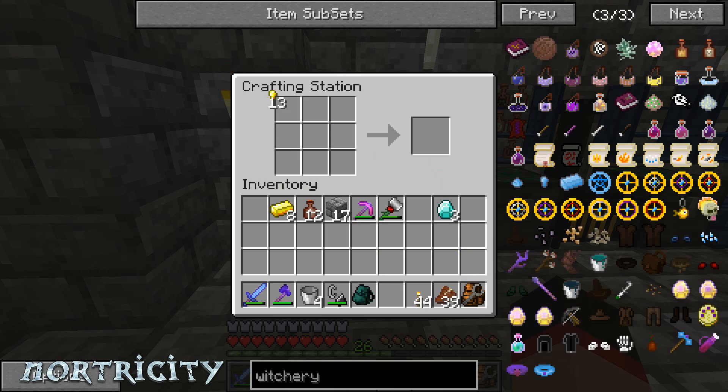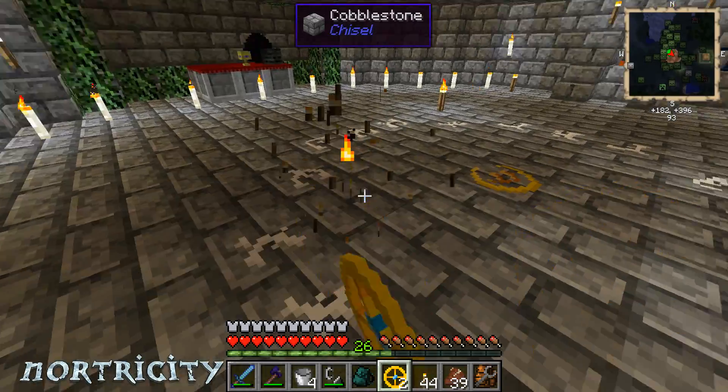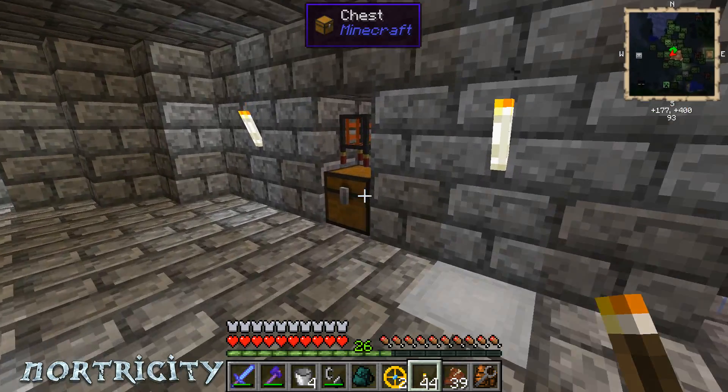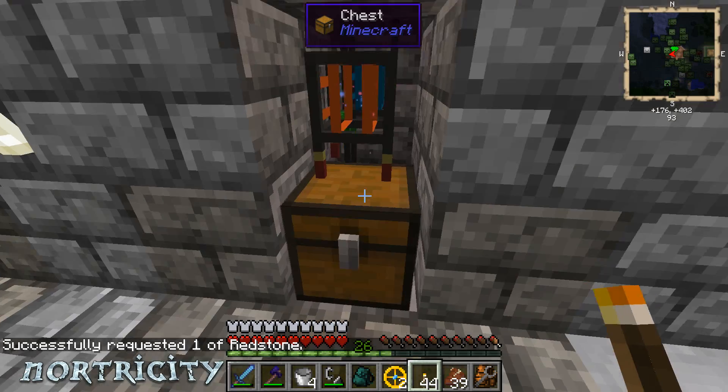It really upsets me that the computer messed up as much as it did. So that gets us two circle of magics, and I have a circle right here that's already been drawn that I was doing earlier. So I need redstone — we're going to pick this one up. It just comes in so handy. What I was doing on the server is I carried around a bag with me that had all my little witchy stuff in it.